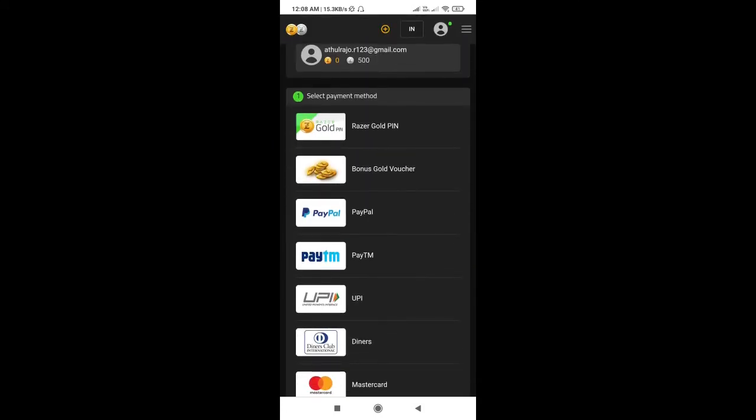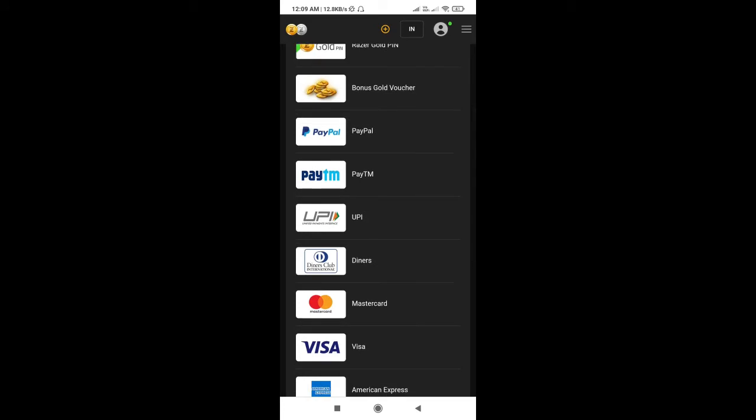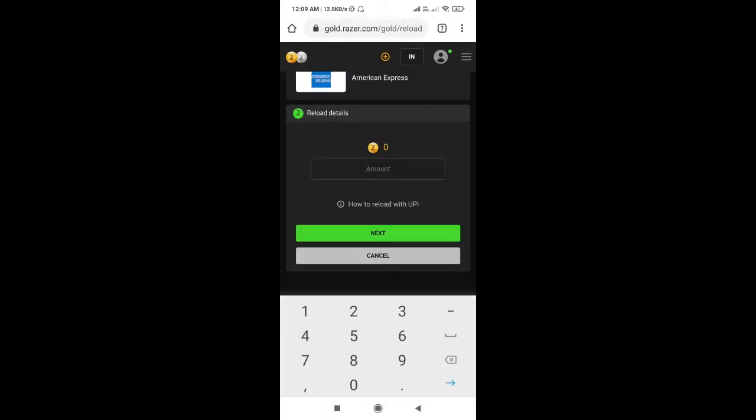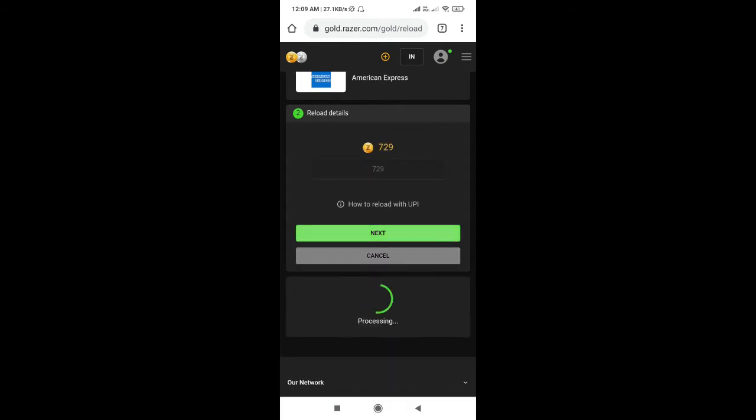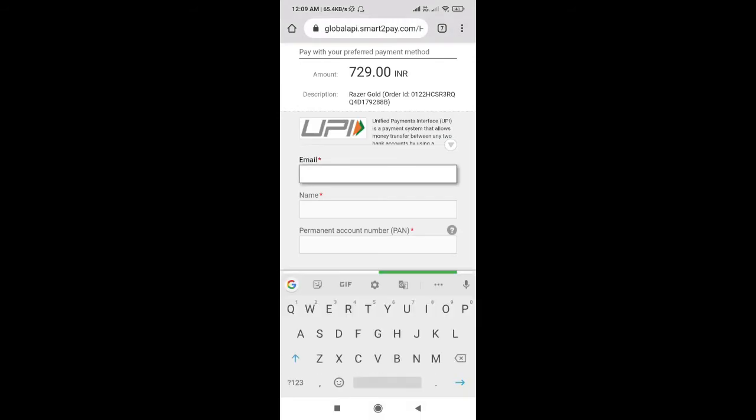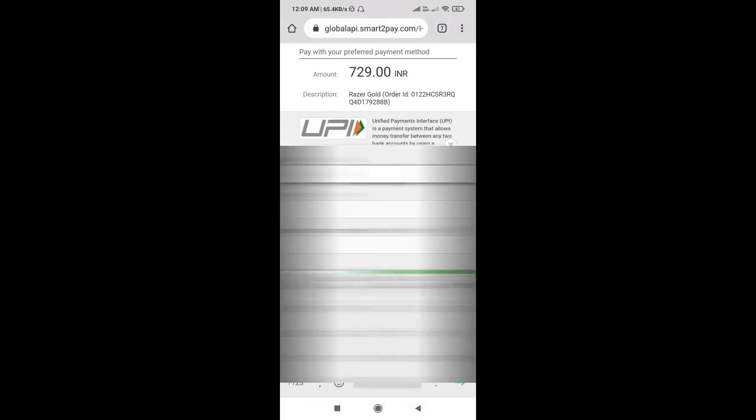We can select the UPI. Then we can select the next option and then the other interface. This is for our email. We can also select the PAN card option.